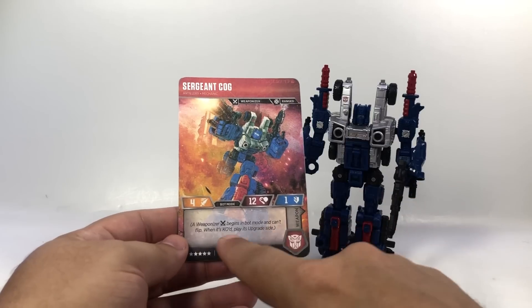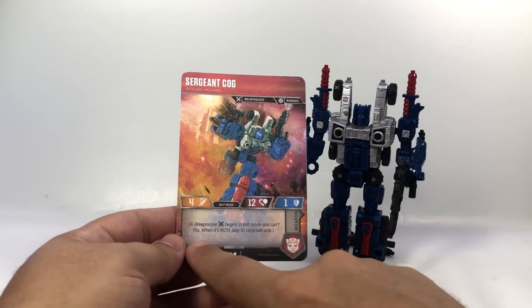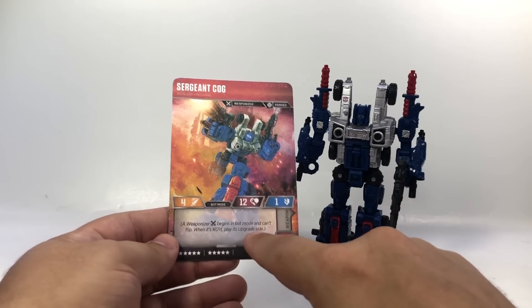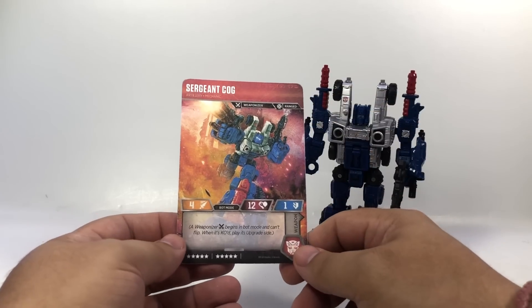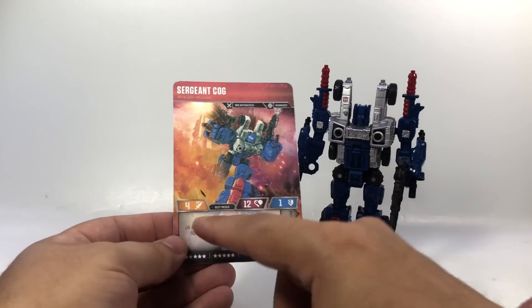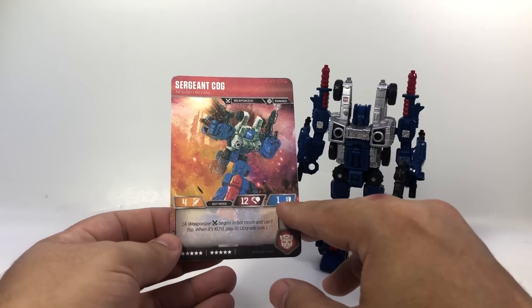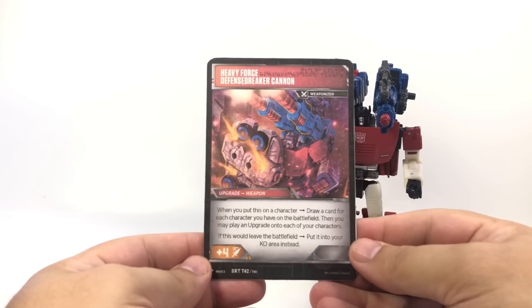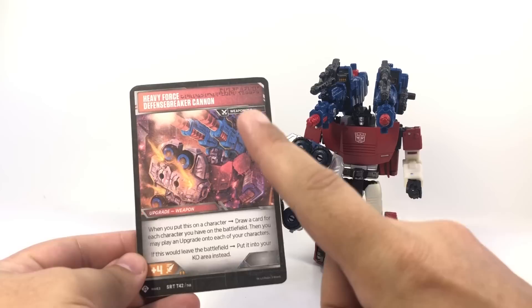He has the Weaponizer keyword, which means he begins in bot mode and can't flip. When he's KO'd, you play his upgrade side — so he'll function like some of the new small battle master cards, but he'll be a full-size character. When he is KO'd, you take the card, do a quick flip, and he comes back as the Heavy Force Defense Breaker Cannon.